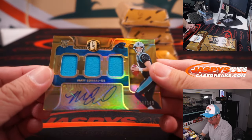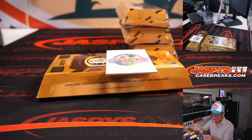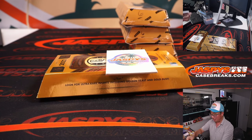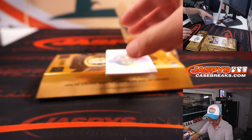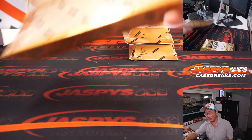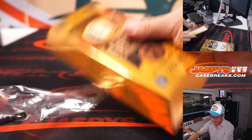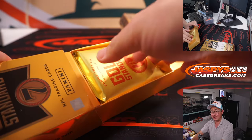And we got Matt Corral, triple relic and autograph, 40 out of 149, Carolina — that's going to be for Ronnie. I love that elf — that's an old school logo for them — in Cleveland. Let's keep it. They should also bring back the cartoon character for the Pittsburgh Steelers as well.